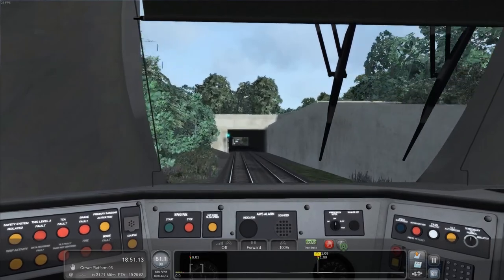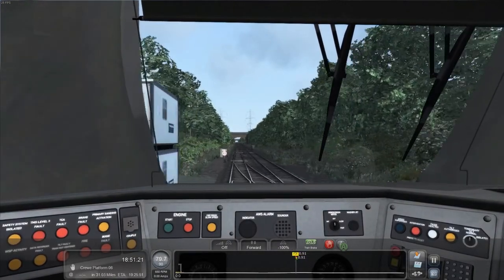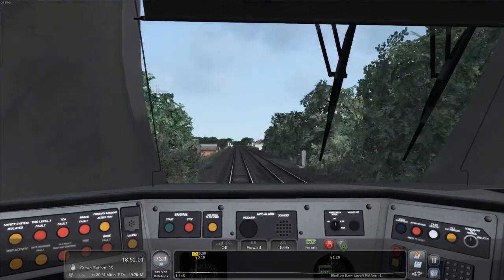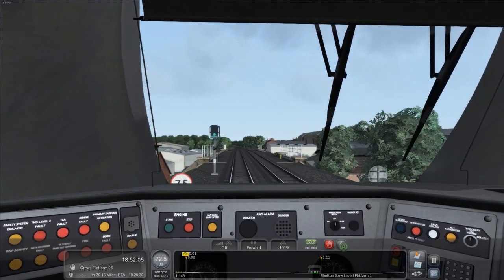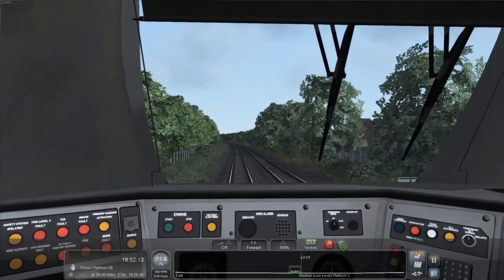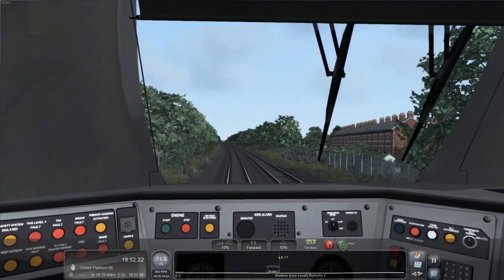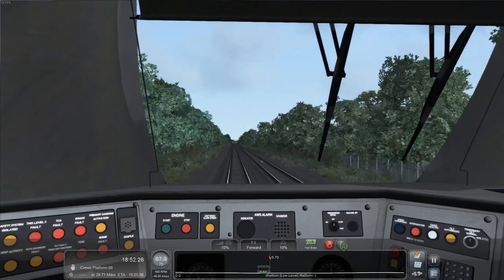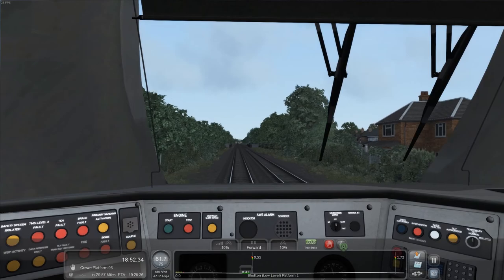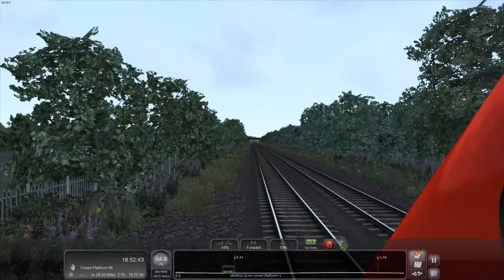Let's cruise into Shotton in first person — apparently I'm a better driver in first person and don't miss the AWS alerts. We just coasted down to 75 miles per hour, that's pretty much the speed we need. The AWS is clear, green light. We're just over a mile out from Shotton. On this bend coming up, I'm going to put maybe 15% brake. I'll literally just guess the stopping position. This is going to be close — I'm not 100% sure I'll stop in time.